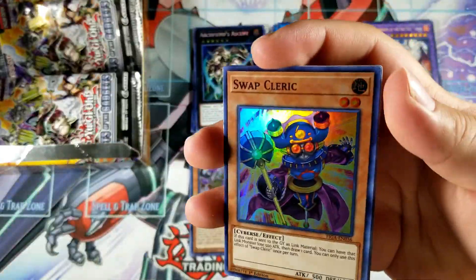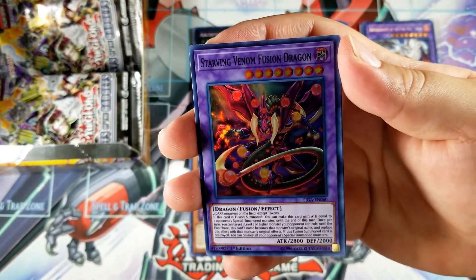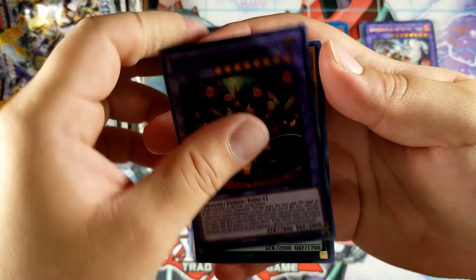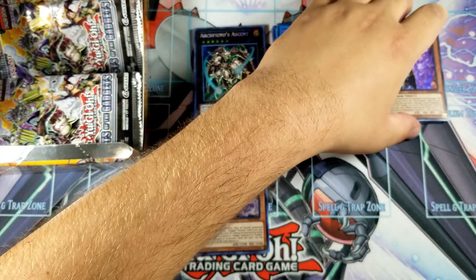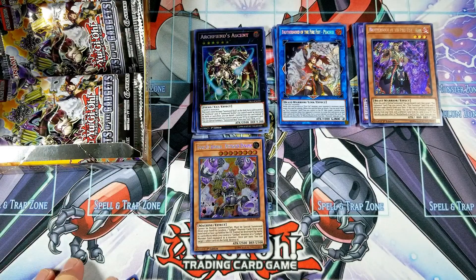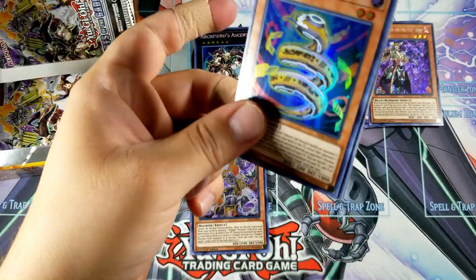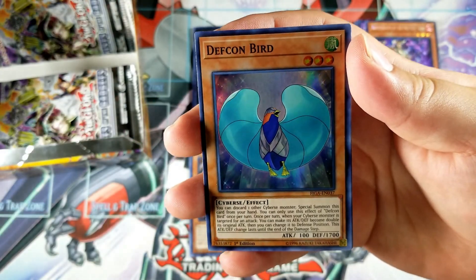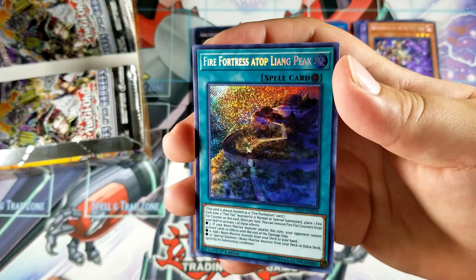We got a Swap Cleric. Morphage — we got some more Morphage cards right here. Goliath. I'm thinking about Arrow Mage actually. Starving Venom Fusion Dragon again. We got a Chronograph Sorcerer and a Fire Fist Ram. So I guess the cards are kind of all over the place — we got some pendulum support as well. I think probably these are cards people asked to be reprinted. Prohibited Snake. We got a Swap Cleric again, Defcon Bird, Subterror Final Battle. We got some Subterror support as well, and Fire Fortress Atop Liang Peak.